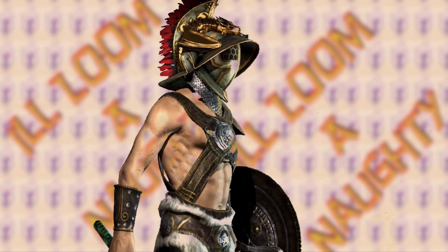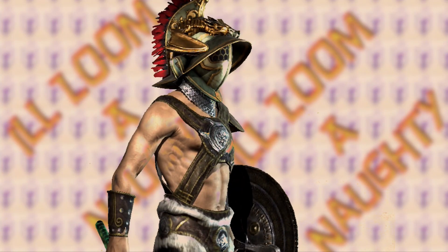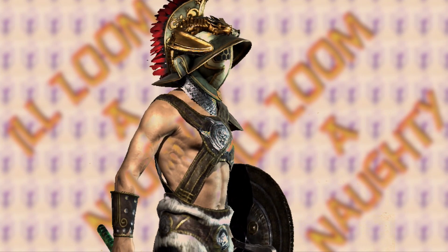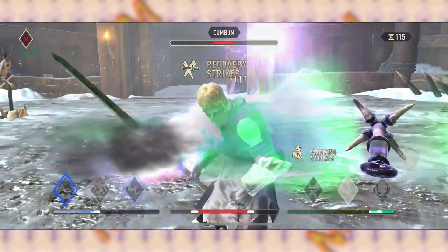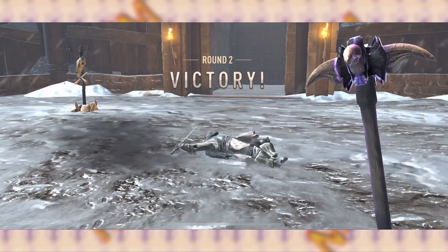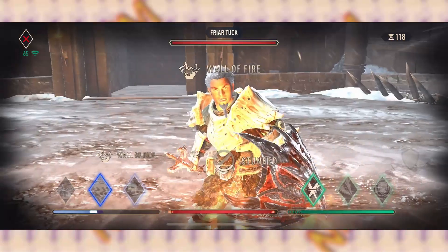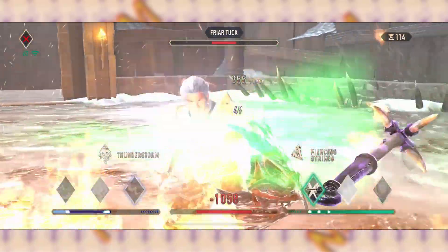Unless they're using Staggering Bash — then you'll have to block it. Either way, a block will also keep you from getting hit. If you're executing the technique yourself, a good trick to catch people off guard who know how to counter this is to let them hit your low block once or twice. Usually that will make them feel safe enough to keep swinging, and that's when you execute the bash.